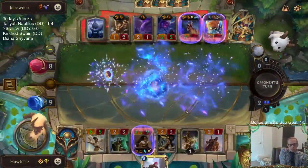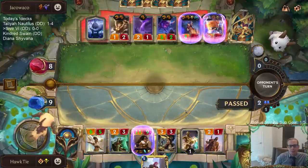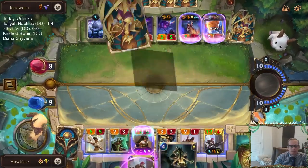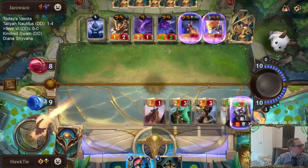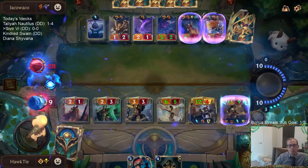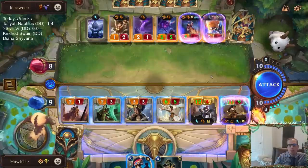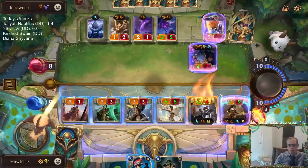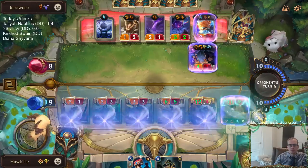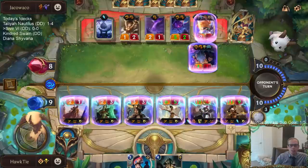Sumpworks Map is our best draw right now. All my things are going to have Fearsome so they only have two blockers. I could challenge Zoe to try to get her out of here, but I think at that point it's probably not worth challenging Zoe — I'll just challenge one of the two. Then we'll have the Vault Breaker to be able to buff stuff up also.